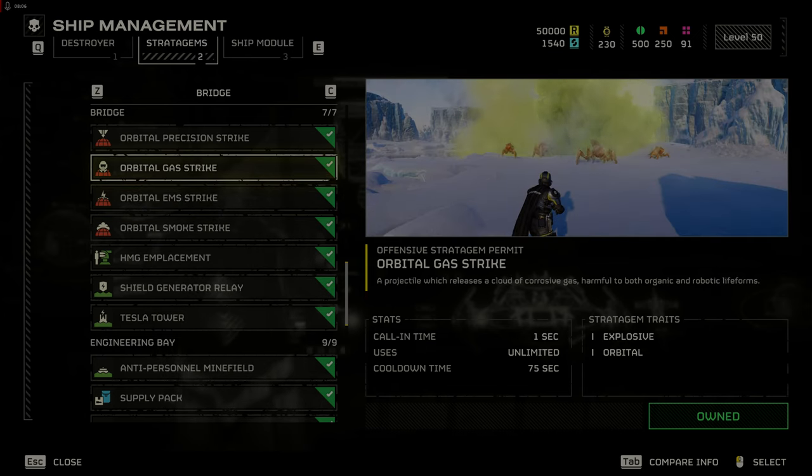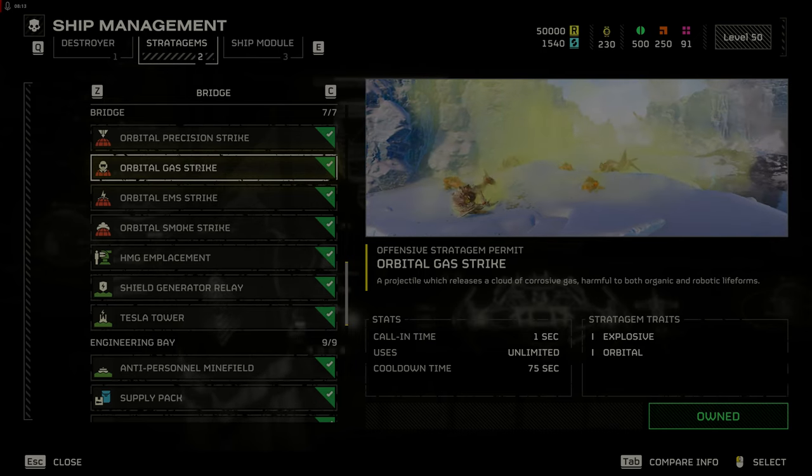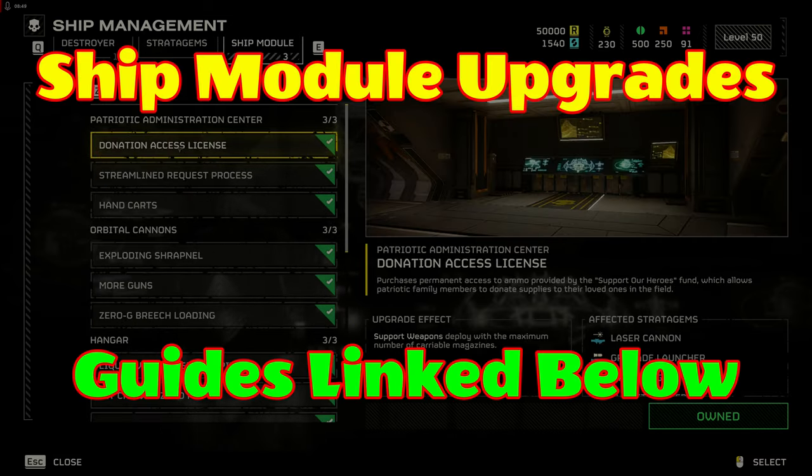The orbital gas strike is good at taking out large clusters of enemies, but some will come out of the gas unaffected, so be ready to deal managed democracy to the survivors. Ship module upgrades level two — see the intermediate guide for level one upgrades. Ship upgrades will depend on which stratagems you use most frequently.